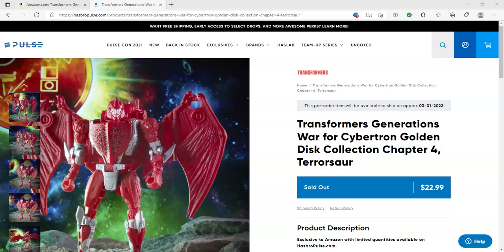Hey, what's up everyone? This is Tim. I'm just going to be doing a reveal video. This is Chapter 4 for the Golden Disk Collection Pack, and we have Pterosaur. I'm going to start on Hasbro Pulse to show you the availability, the pricing, and the dates, but I'll mostly do the video on Amazon because they have better pictures. So let's get right into it.